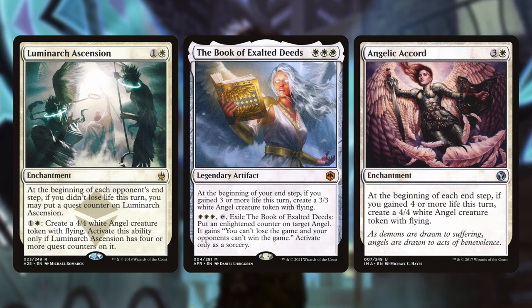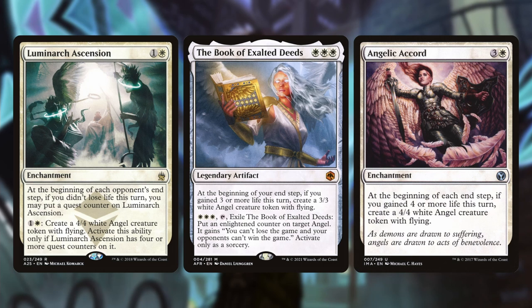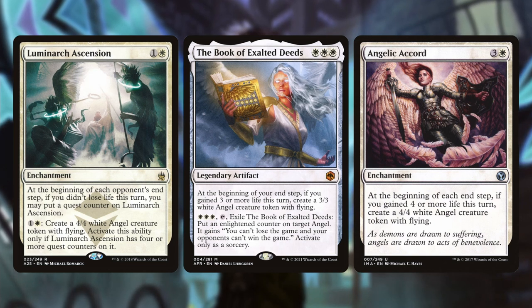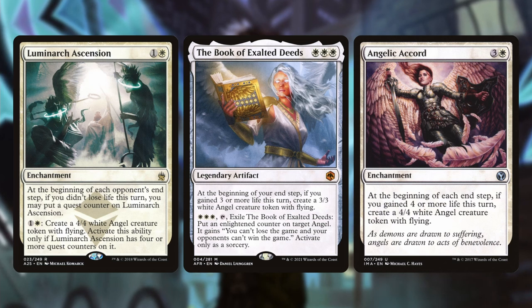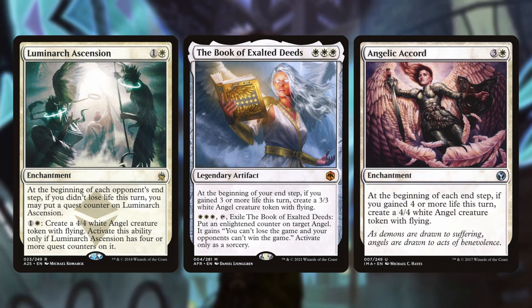Book of Exalted Deeds and Angelic Accord do similar things — if you gain a certain amount of life, create an angel token. Book of Exalted Deeds has the triple white ability to exile it and put a lore counter on target angel so you can't lose the game and opponents can't win. In a mono white angel deck, having that alternative win condition where you get your angel book out and place it on one of your angels is a wonderful and fun option. Angelic Accord creates an angel token whenever you gain four or more life.